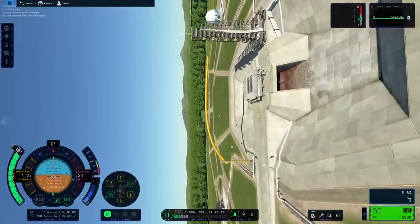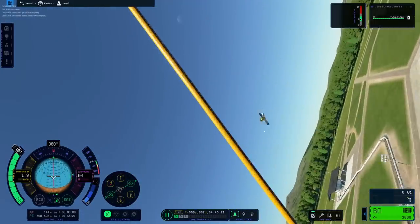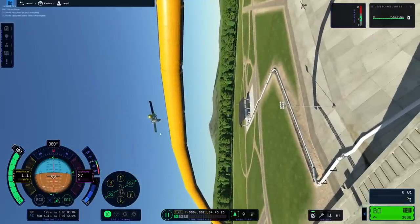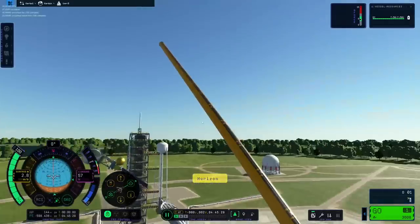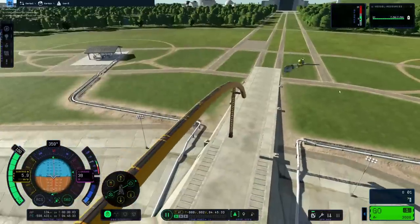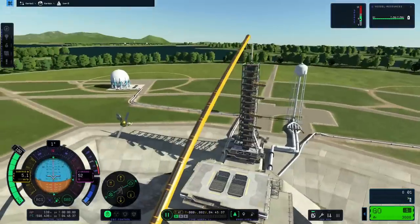This is the same vehicle — the only thing I have changed is the joint settings. One headache less. And while I tested it, I had a benign Kraken visit. One of the Kerbals from the intro screen decided to show up and witness this long and hard shaft of fuel tanks. Okay, let's move on quickly to the next item.